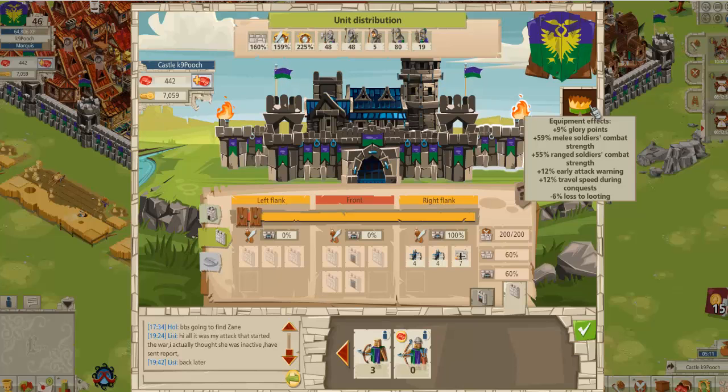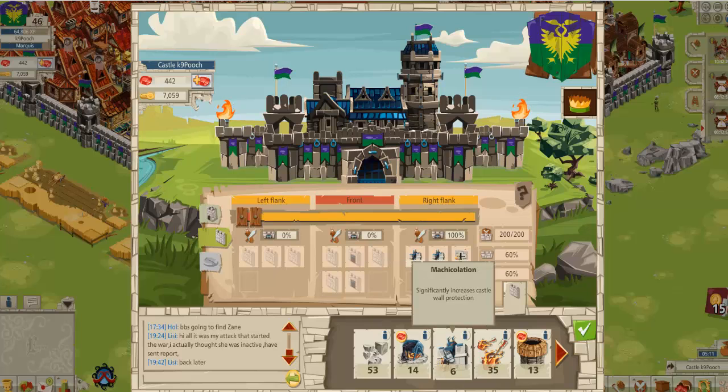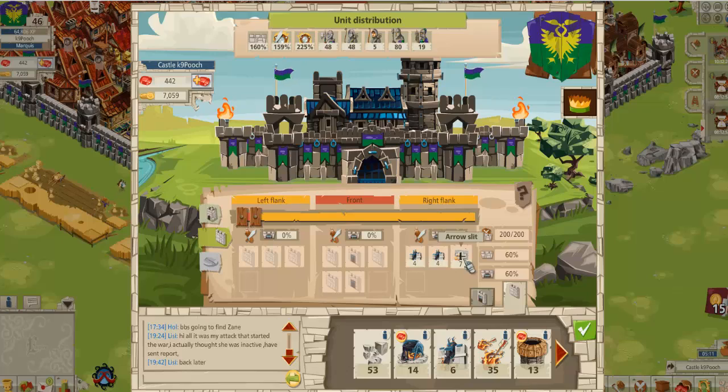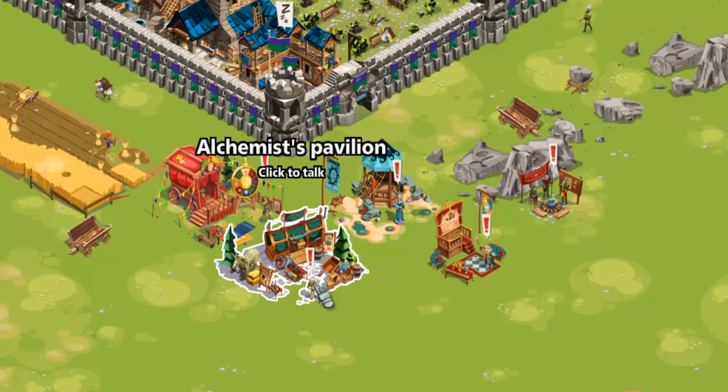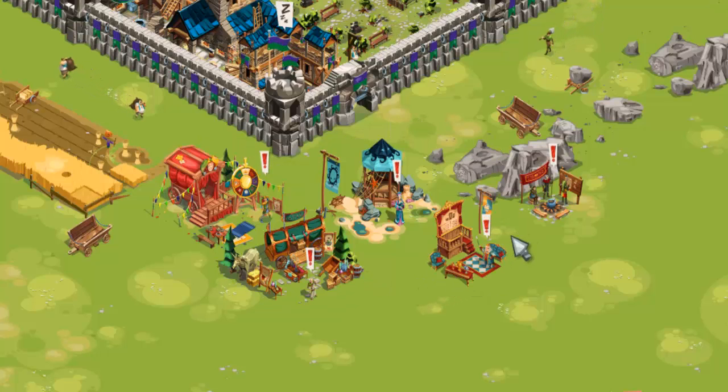That's pretty much it for setting tools. The ruby tools — like matulations and arrow slits — are only available to be bought when the armourer is outside your castle. As you can see, at the moment we've got several guys sitting outside the castle. Eventually you'll have one that is the armourer, and that will allow you to buy the tools you need. That's it for using tools and settings in the offline defense.